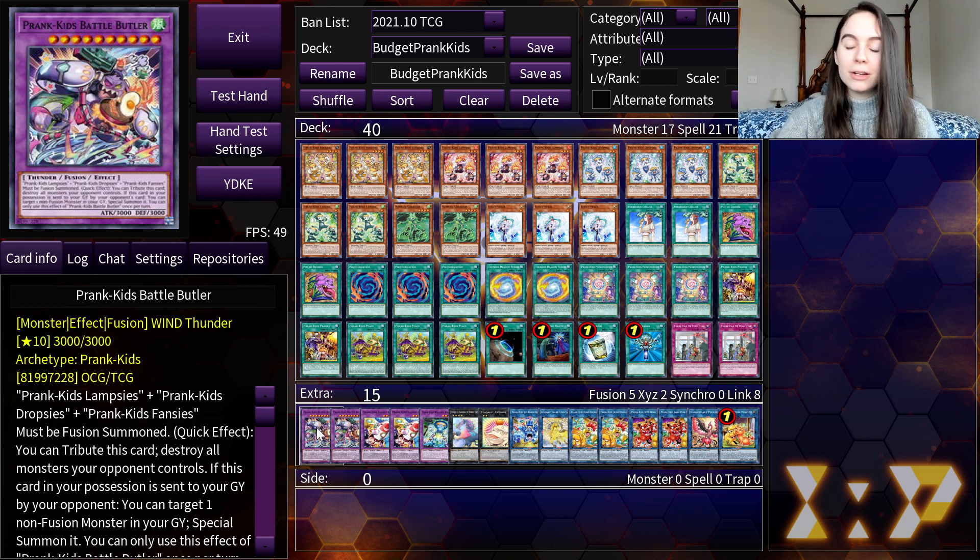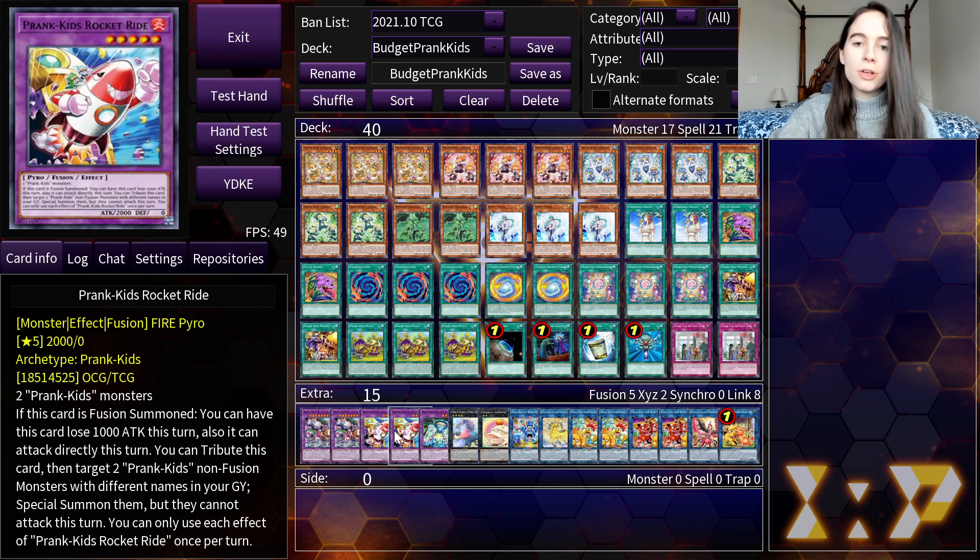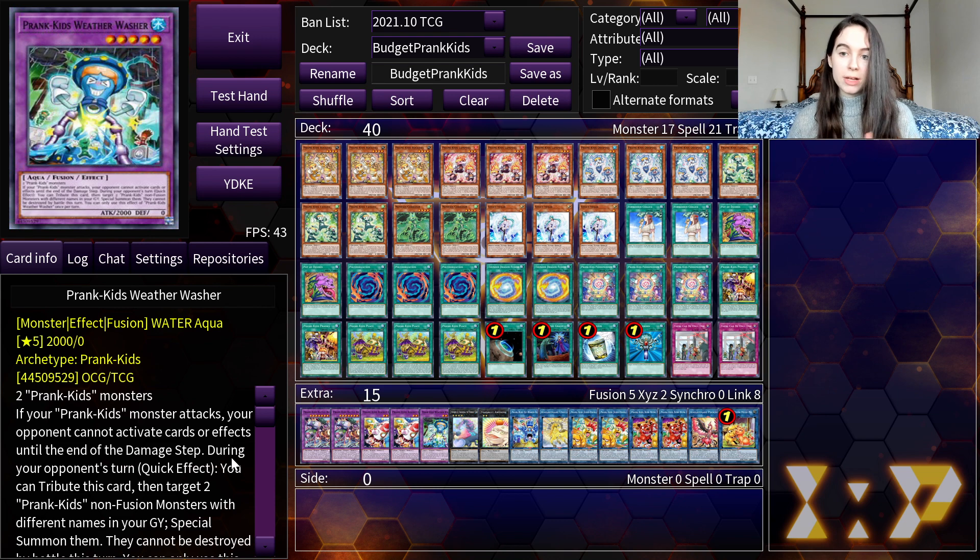In the extra deck, we have Battle Butler, which is our boss and effectively lets us use Raigeki. We are running two copies. Note that if your opponent destroys it, you can special summon a non-fusion monster from your graveyard. Then we have Rocket Ride, which can let you go in for direct damage, and you can tribute it to get two Prankids back. Next, we have Weather Washer, which gives protection from opponent's effects — if your Prankids is attacking, your opponent cannot activate any card effects until the end of the damage step. You can tribute it to summon two Prankids cards, and if you use Weather Washer, they cannot be destroyed by battle this turn, making sure all your Prankids are available every turn to use their effects.